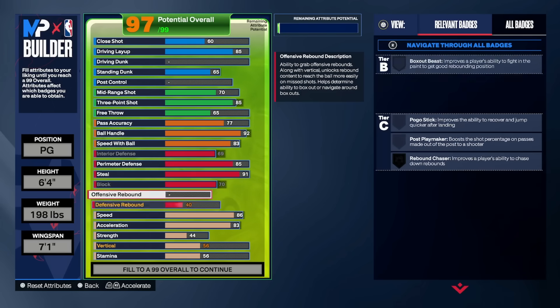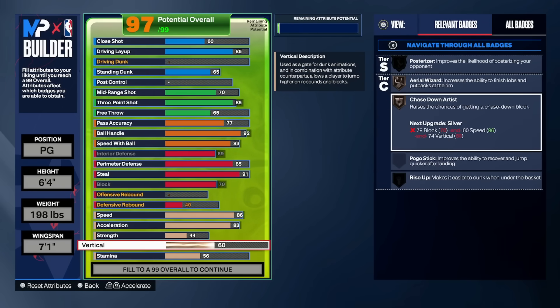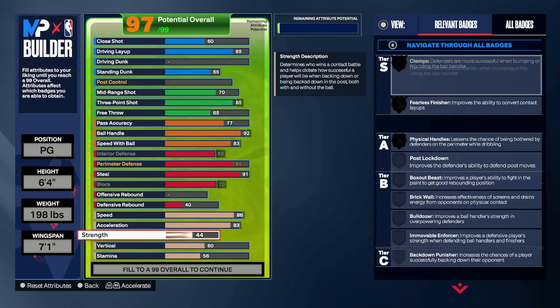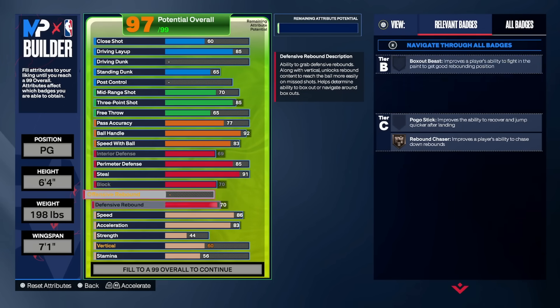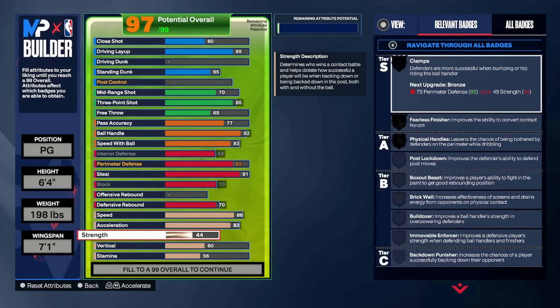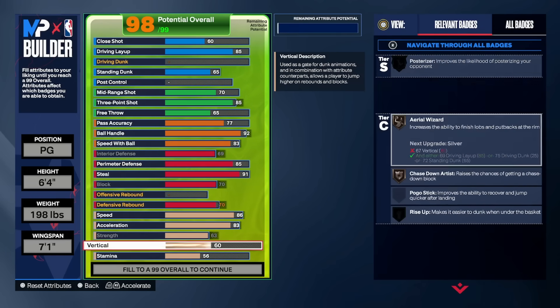We need chase down — hold on, error, gotta fix that. There it is — got it. Rebound, and we get a little 70 strength. This is where strength comes in handy, this is why I wanted 63 strength — because I get these badges: fearless finisher, physical handles, and clamps. That's why I needed this specifically. If you wanted that badge gold you had to go 73, but this is good enough.